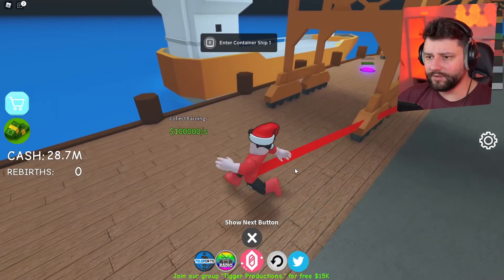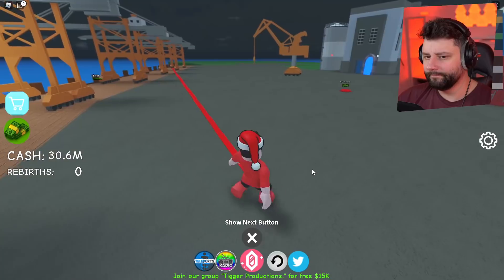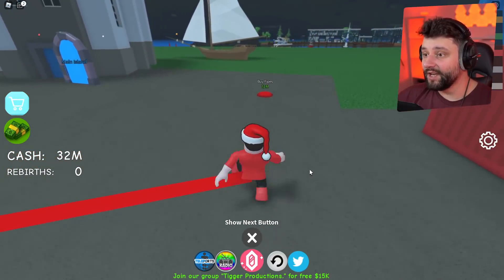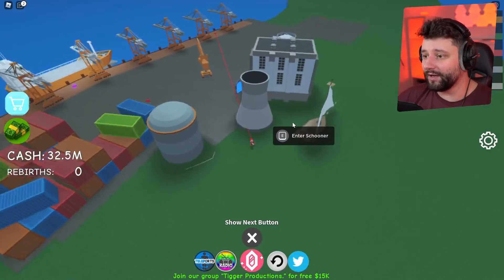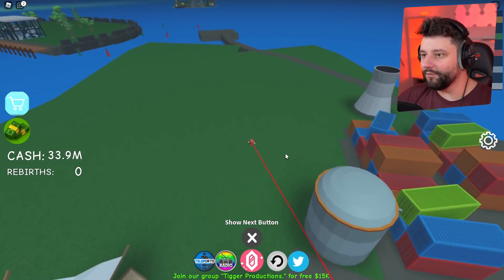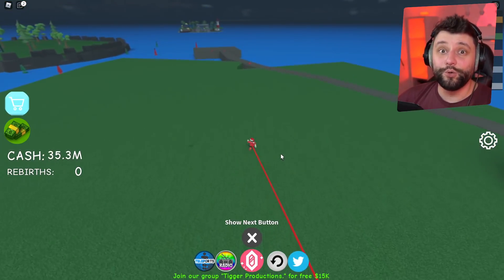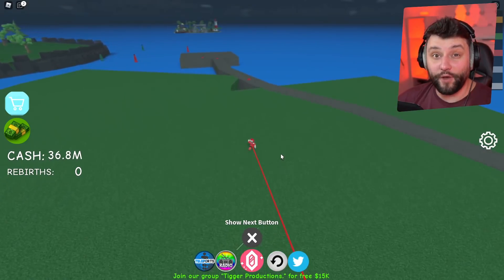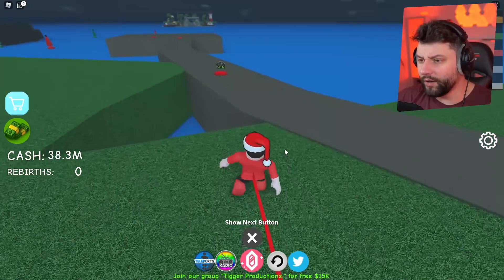Collect earnings - how do I collect earnings here? 40 million for containers, a million over here for pipes. Look at my ship - my little pirate ship's got kind of stuck, that's hilarious! If I run all the way over here, I can't believe what you can buy and unlock on these islands. This is just the second island - imagine what the third island's going to be like, especially making 2 million on that one cargo ship!